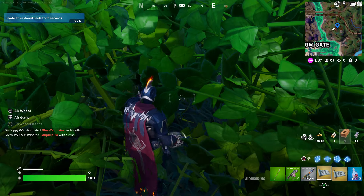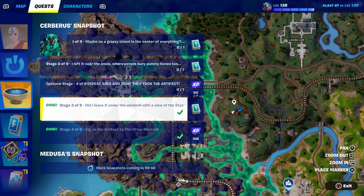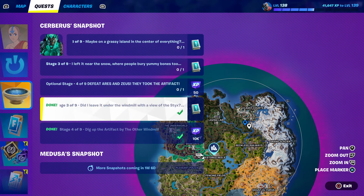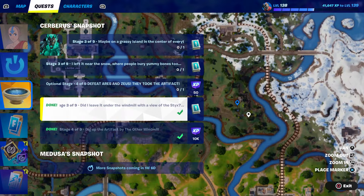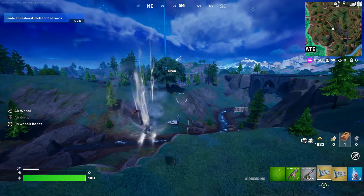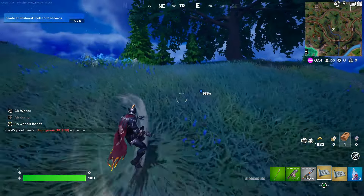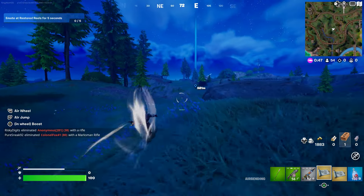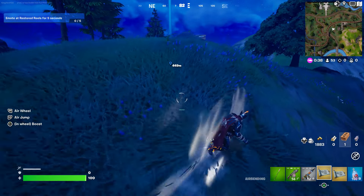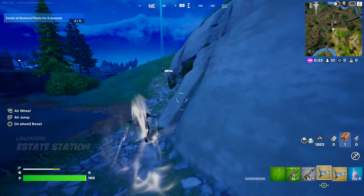Let me hurry over here because I want to show you another location. That's the first location. The second location is not that far away - it's going to be somewhere around over here. This is the spot I want you guys to go to. Use the airbender to travel from one place to another and complete this quest extremely fast. We're going to complete all three of them in less than 10 minutes.